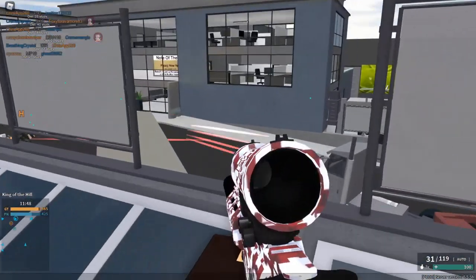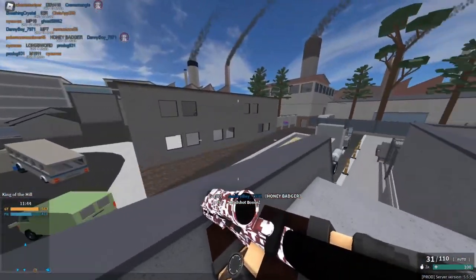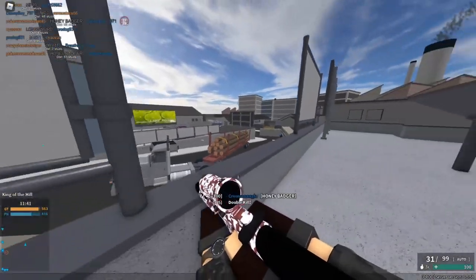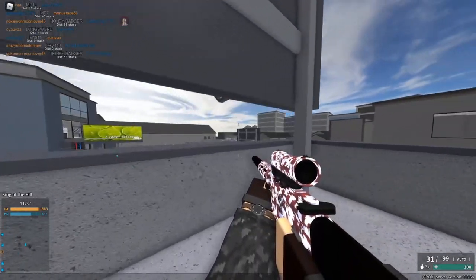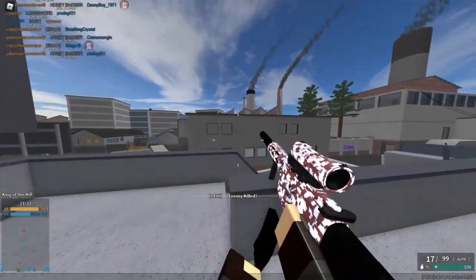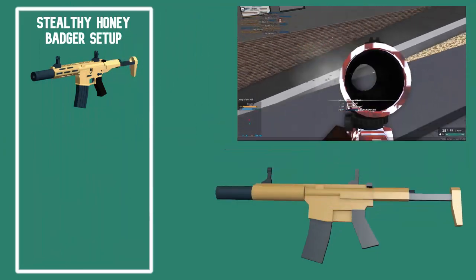The Honey Badger by default promotes a stealthy-ish kind of playstyle with the permanent suppressor, meaning attacking from unexpected or tricky angles is the stock playstyle this gun promotes. However, with the Long Barrel to further enhance ranged capabilities alongside tracerless ammo, plus a mid-magnification scope like the P-LAD or C-79, this playstyle can reach its maximum potential.